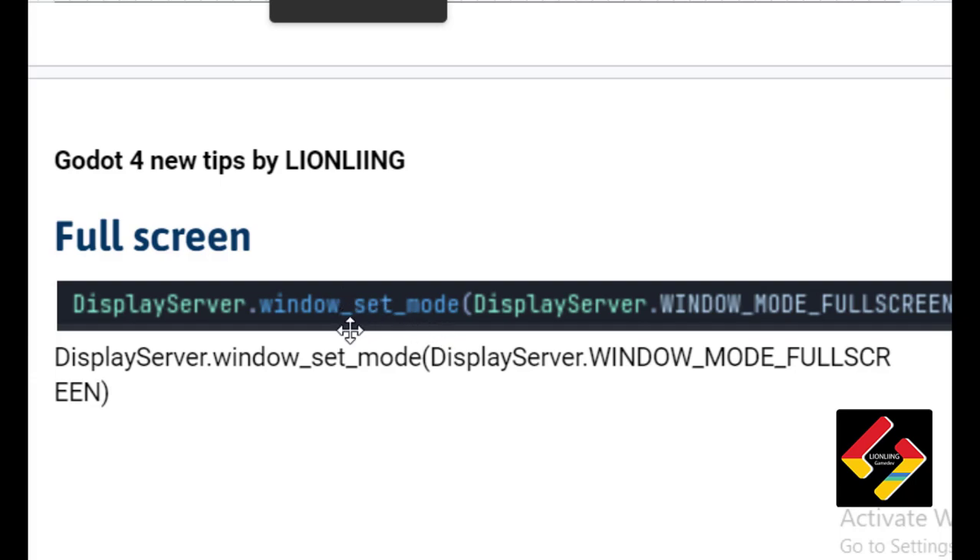For enabling fullscreen in Godot, I learned this: DisplayServer.window_set_mode(DisplayServer.WINDOW_MODE_FULLSCREEN). This is how you fullscreen the game or exit it into window mode.